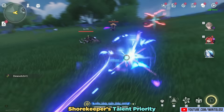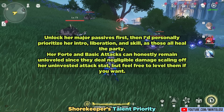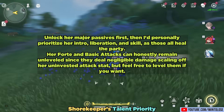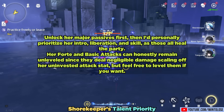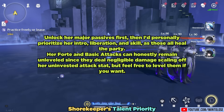For her talent priority, you'll want to unlock her major passives first. Then I'd personally prioritize her intro, liberation, and skill, as those all heal the entire party. Her forte and basic attacks can honestly remain unleveled since they deal negligible damage scaling off her uninvested attack stat, but feel free to level them if you want.